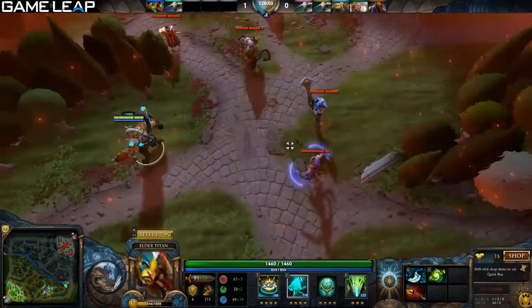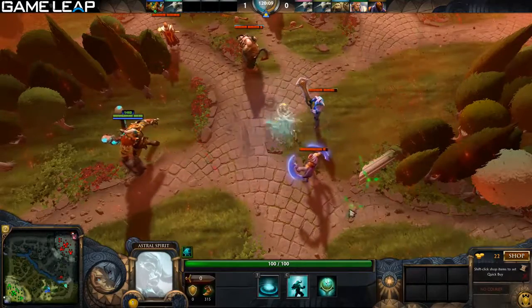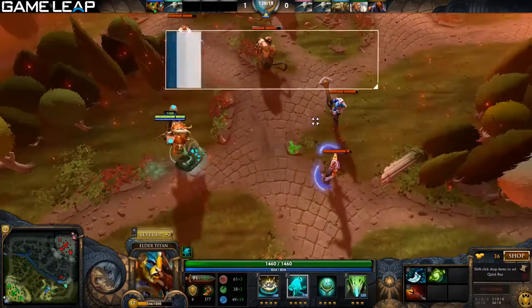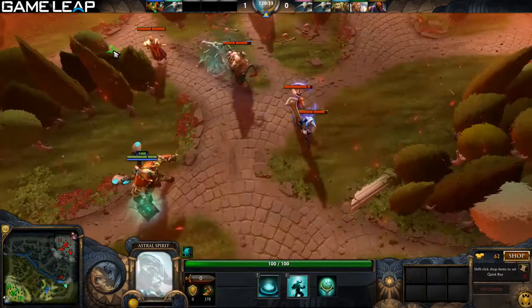Let's move on to the next ability, Astral Spirit. You send out a spirit, control it, it does damage and is another target for your stomp. It does bonus damage for heroes and creeps. Another thing people don't know is it also grants bonus movement speed for each hero it's hit. It's a lot more on heroes for both damage and movement speed, so try and hit the heroes — heroes roughly give about double what creeps do.